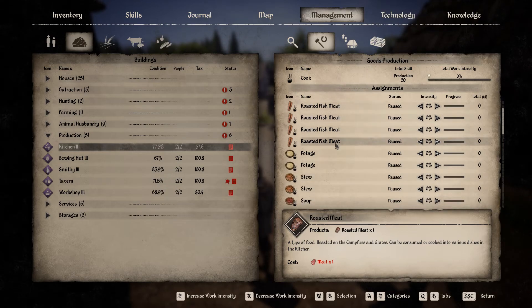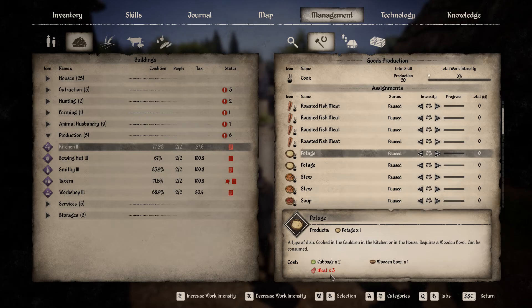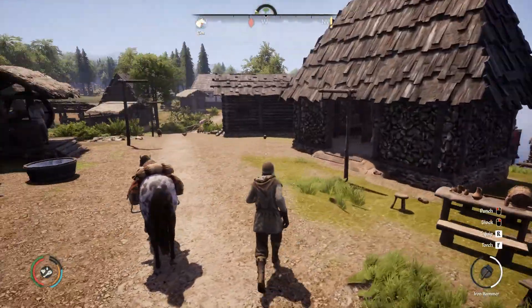First thing we want to do is make potage. We could raise that up — let's raise it to 1% for example purposes. So we have potage. It needs cabbage, meat, and bowl. So let's go find meat.